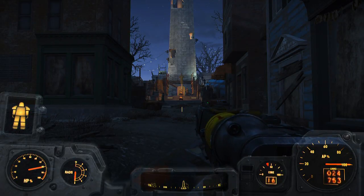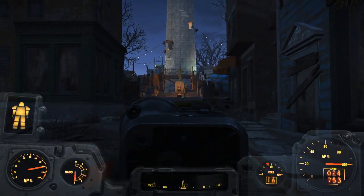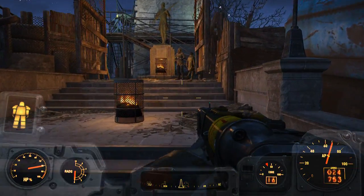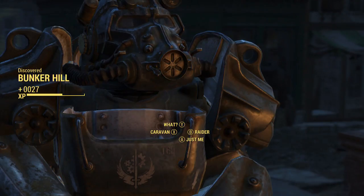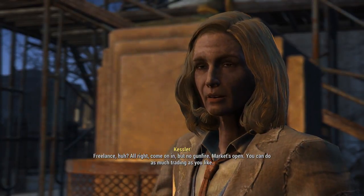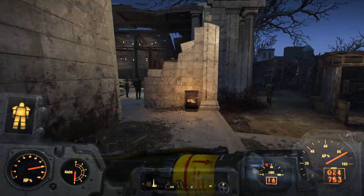Hey guys, what is up, it's Snake. We are back on Fallout 4 and you can see we're at a different location than when we ended last time. We are at Bunker Hill. I'm going to get my favorite weapon that I have found in Fallout 4, which is the Spray and Pray. So we are going to head in here — we're looking for the vendor Cricket. Come on in, but no gunfire, market's open, you can do as much trading as you like.